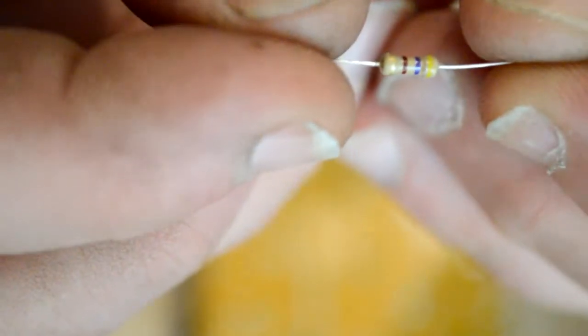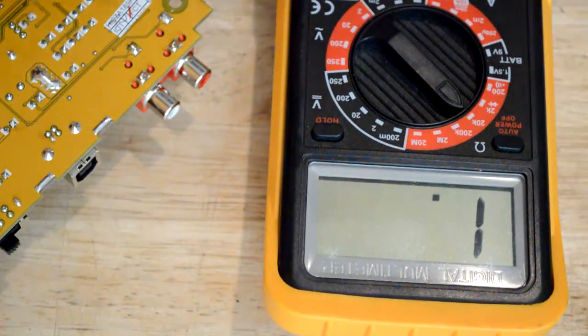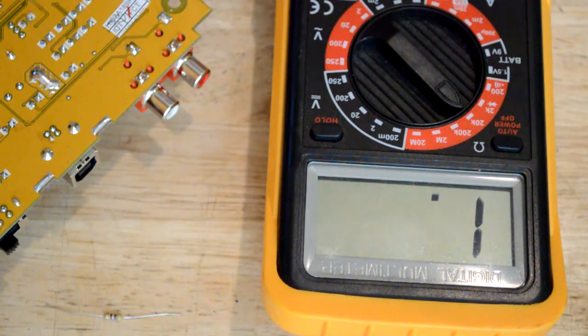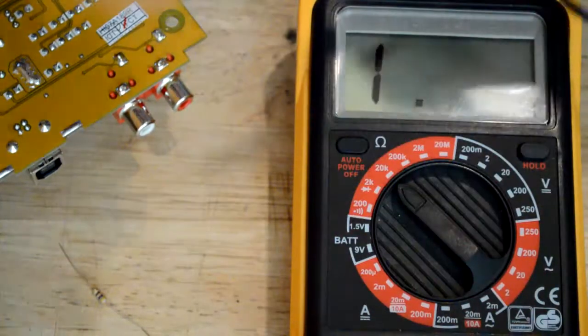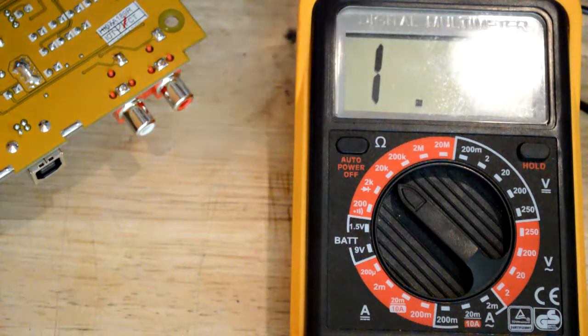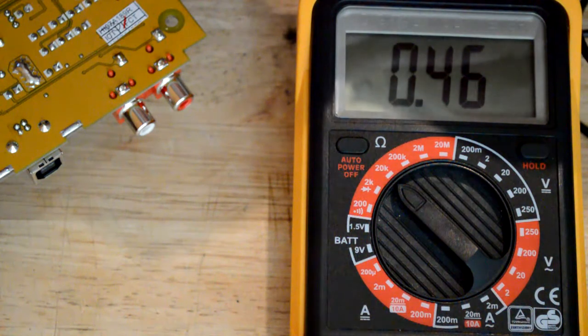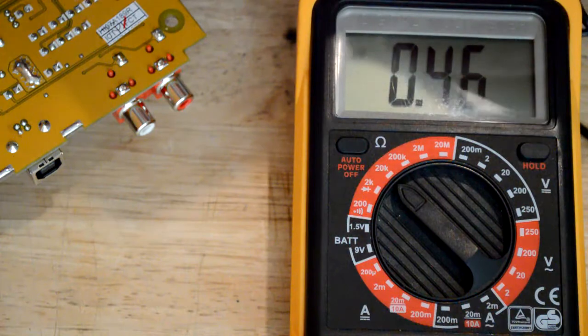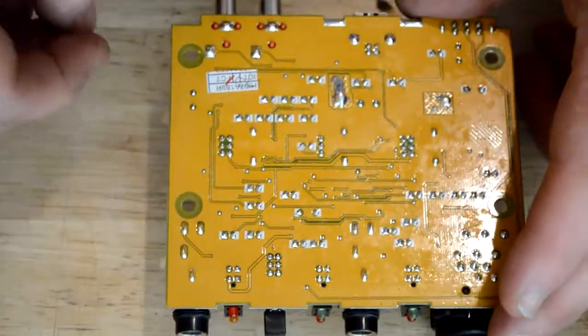The resistor I think is yellow, black, brown, gold — I'm not very good with the colors so let's meter it. The reason I want to put this resistor there is because I don't want to cause any feedback or earth looping.